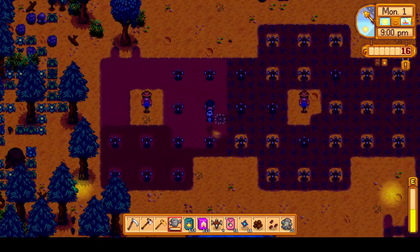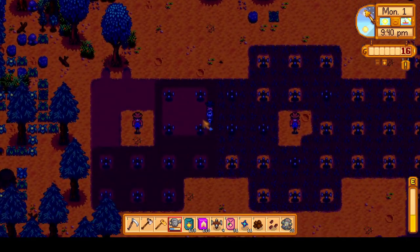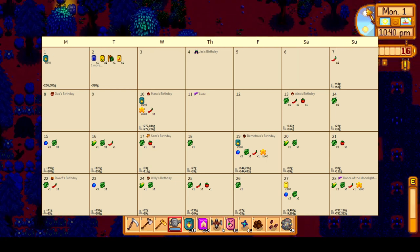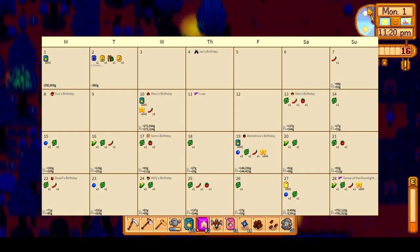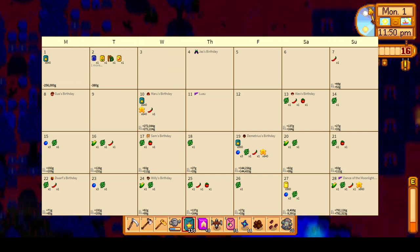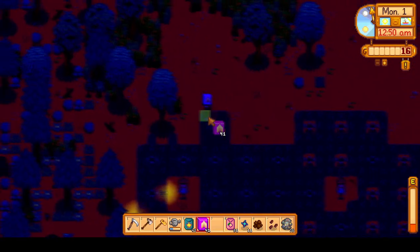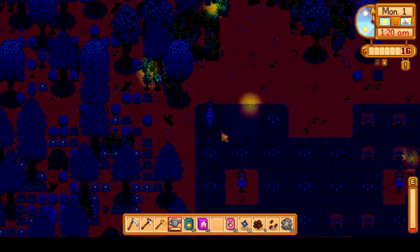If we plant any Starfruit on day 2, they'll grow one day late with a chain effect — they'll grow on day 20 and be pushed back, not growing on day 28 of summer. So we have to plant all Starfruit on the first day if we want three harvests. If we plant past day 19, we'll end up with a bunch of dead Starfruit crops — a lot of wasted money. Blueberries and corn aren't as affected and could even be planted on day 3. Same thing with hot peppers. Hops will lose one harvest since they grow back every day, but we don't have to worry too much. The other crops are not as important as Starfruit, so we'll just plant them tomorrow.